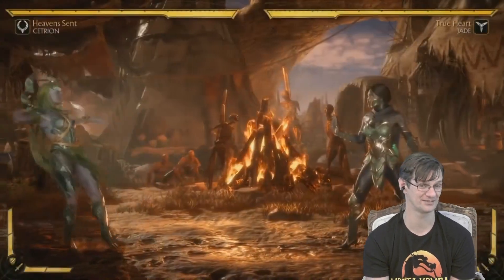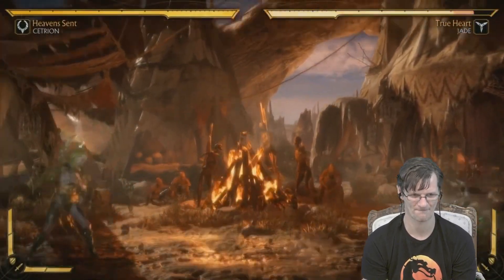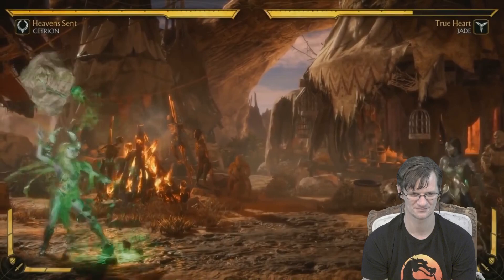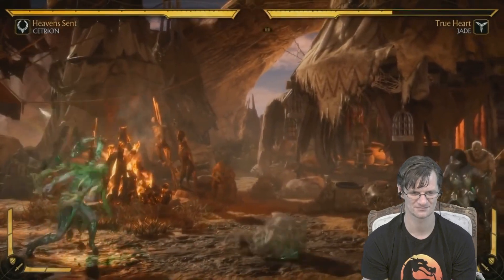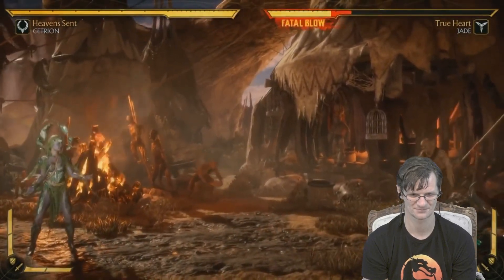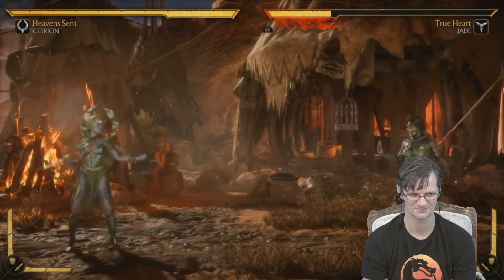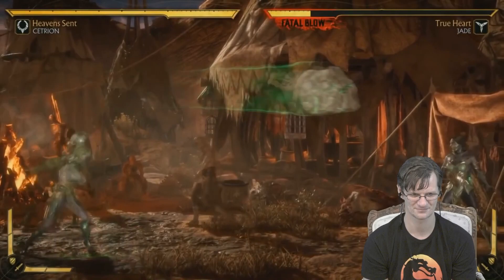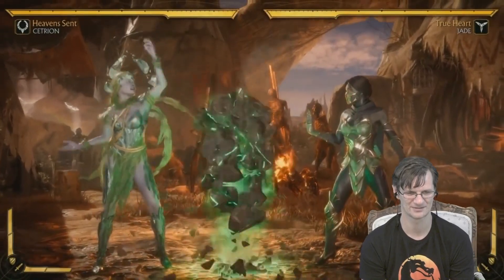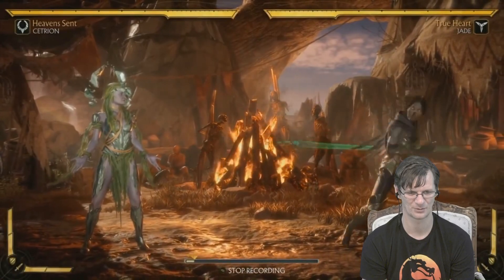One of her core zoning moves is this rock that bounces on the ground. The startup is pretty slow but it's excellent on block and has a long knockdown, so the opponent's space is really controlled when this move hits. To complement it she has an air version that looks very similar — it'll be extremely hard to tell what she's doing, so you want to jump to avoid the rolling boulder and then you jump right into the air version. She also has a rock wall that she can amplify — it's a great combo ender and can actually absorb projectiles.